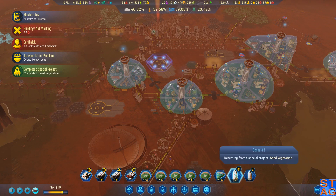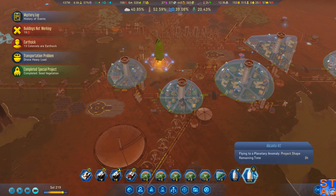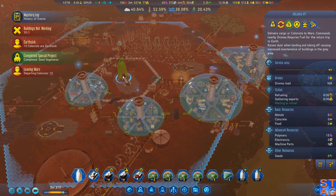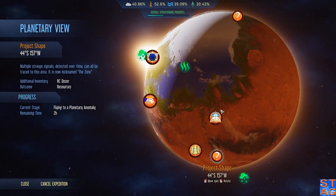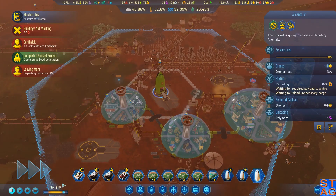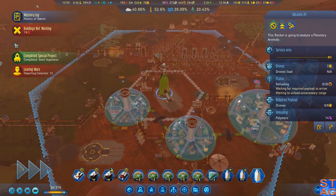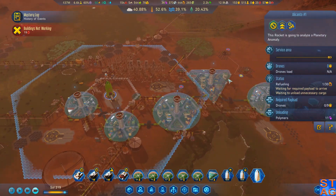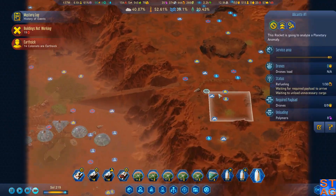Seed vegetation's complete. We got Bennu 3 coming out right now; Alicanto 2 is heading to an anomaly. Wow — thirteen of you leaving? No, you're not. Alright, Patrick Babilon, we'll do that. This is like — we're losing colonists, but at the same time we're getting colonists. We're creating more colonists.